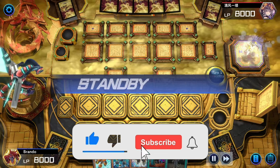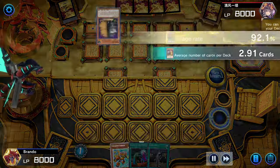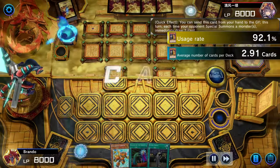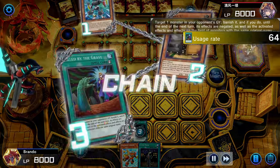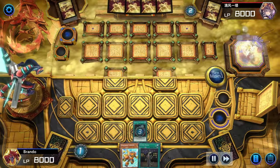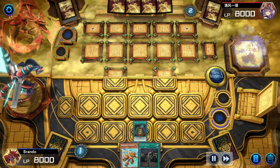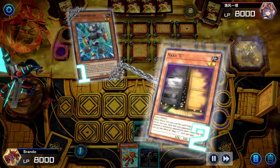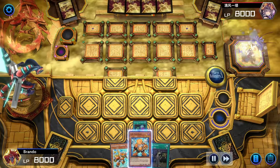This is a pretty nice opening hand, especially with the Junk Converter and the Assault Synchron in rotation, and with the Called By to stop the Maxi. Honestly the best starting hand we could ask for, other than we started off with a Living Fossil, so we're going to have to escape through the combos a little bit differently than we normally would.